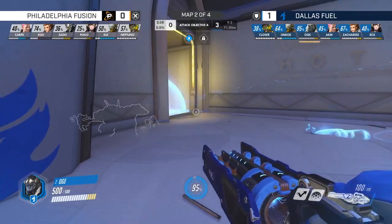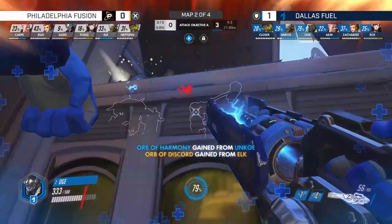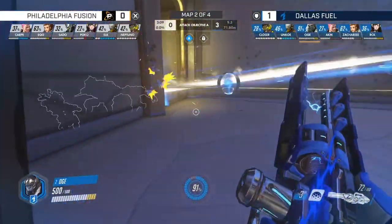Our defensive setup here was designed to put pressure on multiple angles, allowing our Winston to build his primal rage quickly. With our Zenyatta pressuring the front side and our Winston and D.Va pressuring the opposite side, when Fusion comes in to build energy for their Zarya, we're able to get a large amount of cleave damage for our Winston building his ult charge.